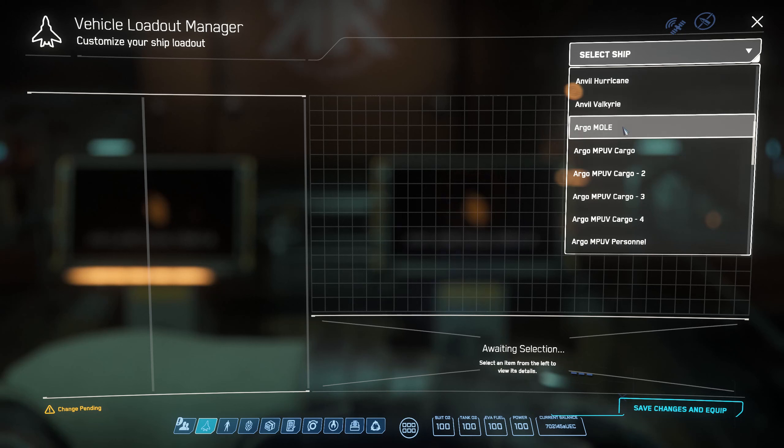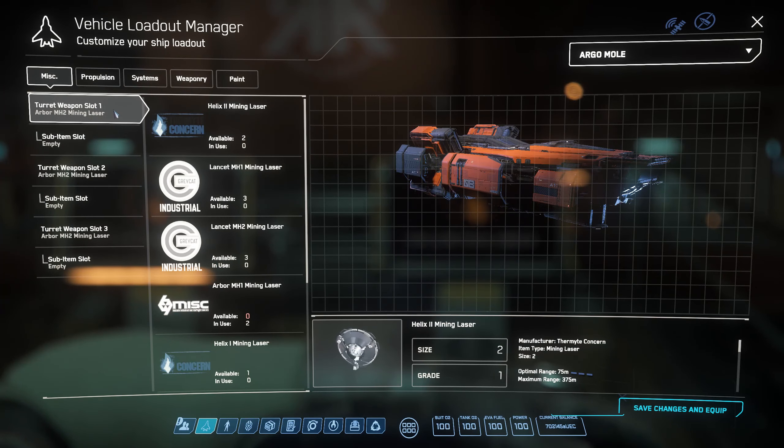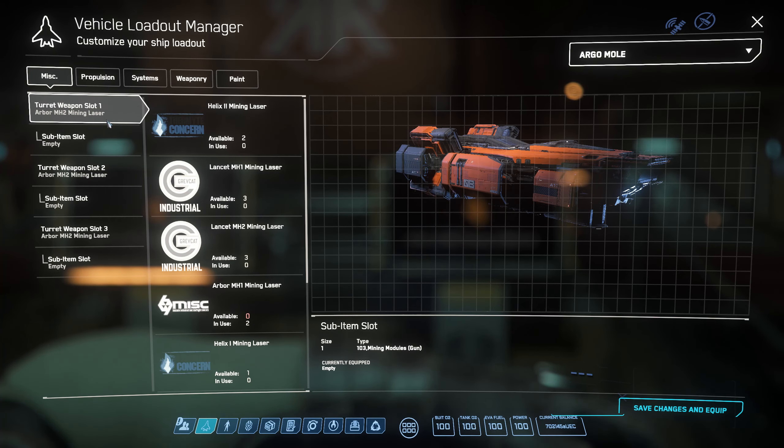This is not going to be a thorough A to Z guide on mining. It's going to be a setup of how I like to put together my MOLE, and more specifically, how to get to the belt. The belt is a place where you can pretty much mine peacefully without the concern of pirates or even marauders. Pirates want money, but marauders just want to see you dead.